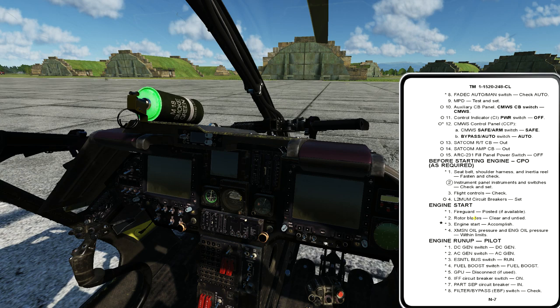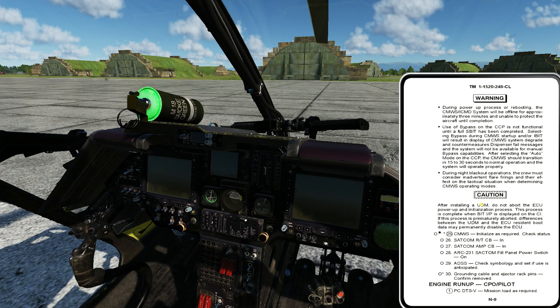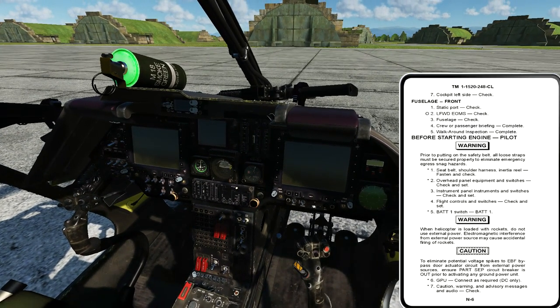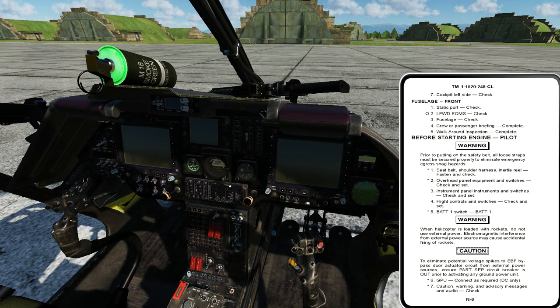Having laid that groundwork, we'll get up to engine start. Before starting engine, pilot — you've seen this before now three times, so I'm going to blast through getting the aircraft cranked to idle at combat speed. I'll leave my checklist up so you can reference where I'm at, and voice what I'm looking at, touching, and doing as I go through the procedure. So we've both just hopped in and strapped in — seatbelt, shoulder harness, and inertia reel, fasten and check. I confirmed that verbally with my left seater. I move to overhead panel equipment and switches, check and set.